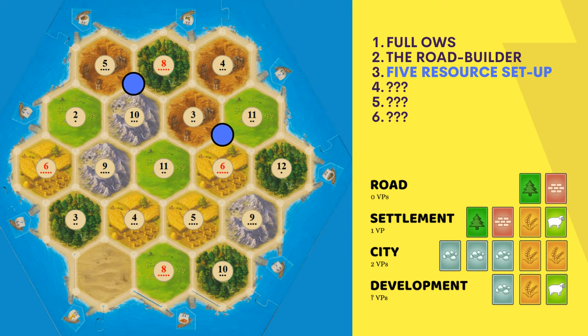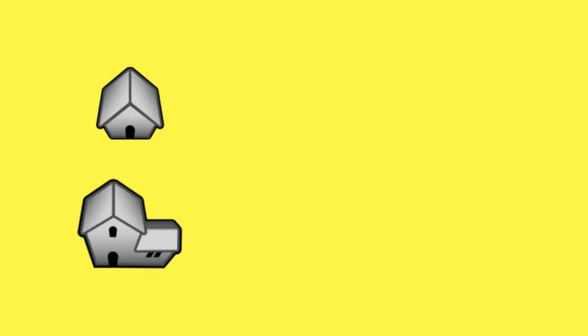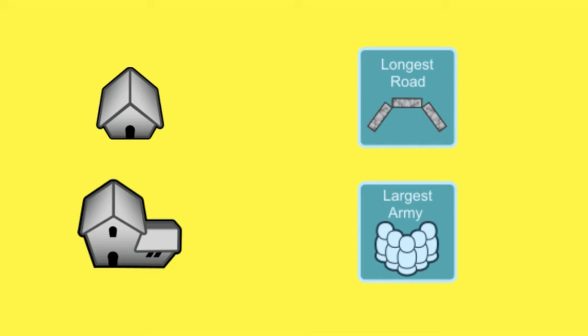The upside of this strategy is the same as the downside: because it does a little bit of everything, the setup doesn't have to rely on trades with the bank or with opponents to get things done. The best way to get to 10 points with this setup is by increasing production through cities and settlements, then looking at what is possible. Sometimes a player focusing on the army or the road struggles, which gives the five resource player the opportunity to take one or even both.